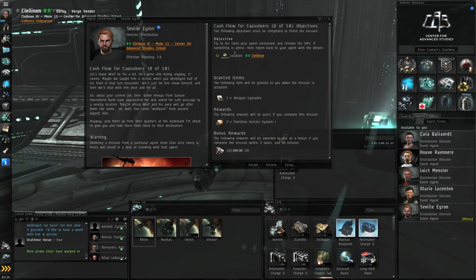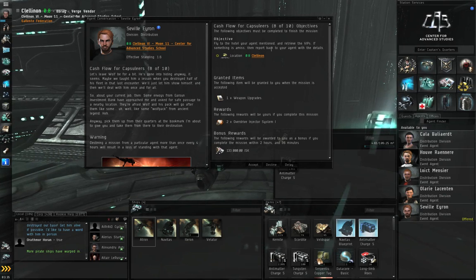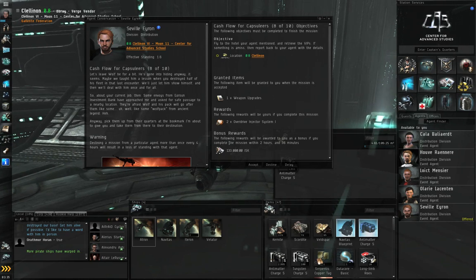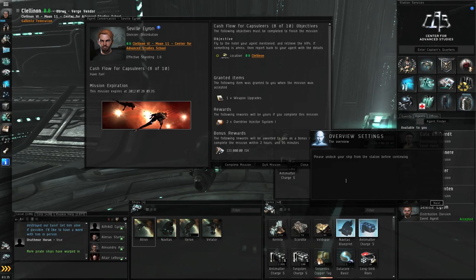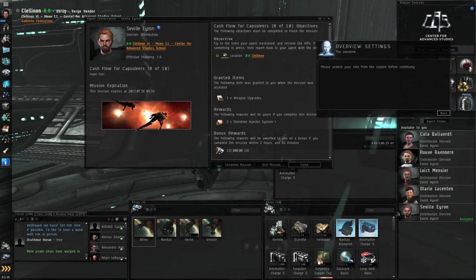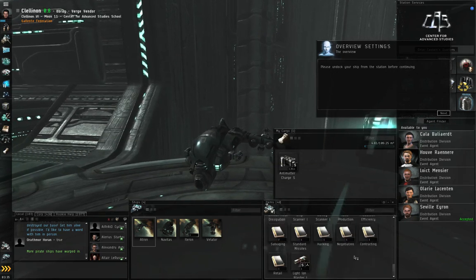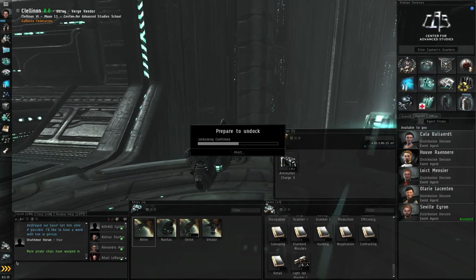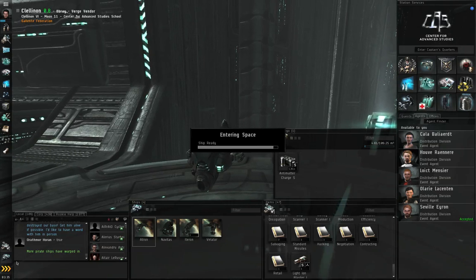You can either pay the repair shop or repair it yourself. I have an armor repairer, so I can fix it myself — but let me show you what the repair bill would look like. Right-click my ship and get a repair quote — it's 234 ISK. Not a lot, but the Atron doesn't have many hit points. If this were a battleship damaged at 7.4%, the repair bill would be much more. I'll start conversation with the agent, complete the mission, drag the looted light ion blaster to my items hangar, and request the next mission.